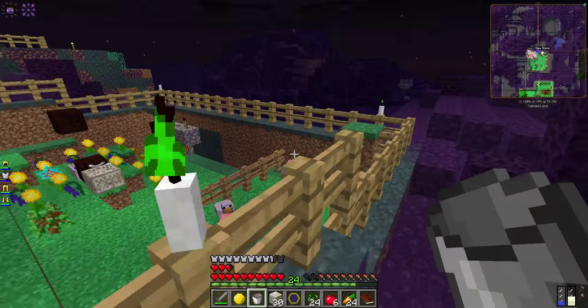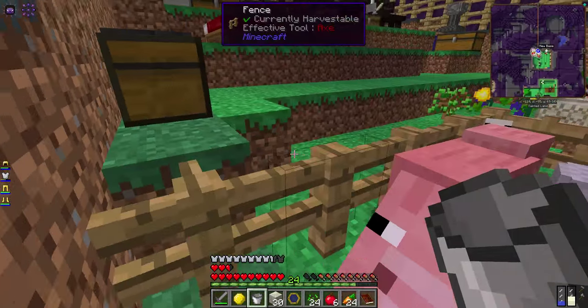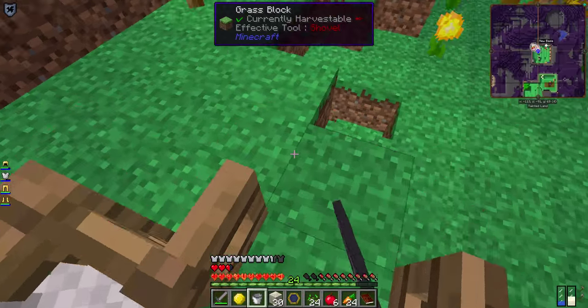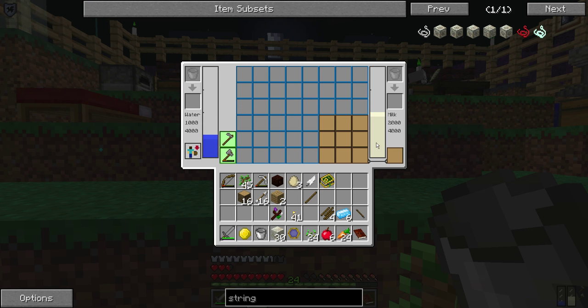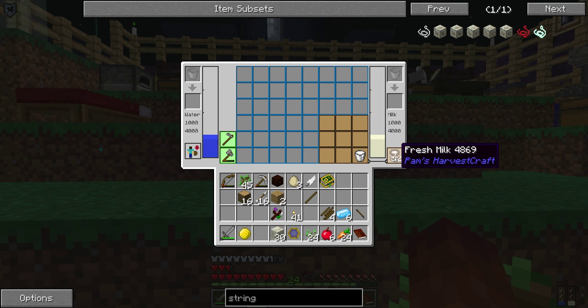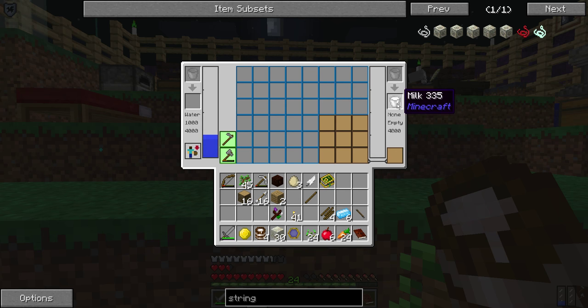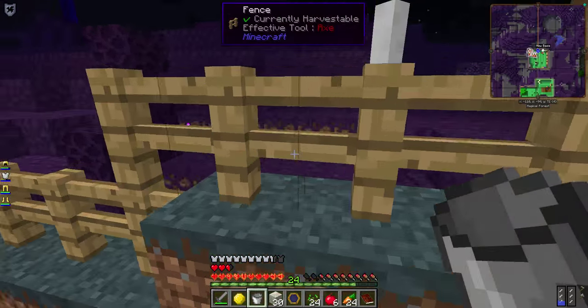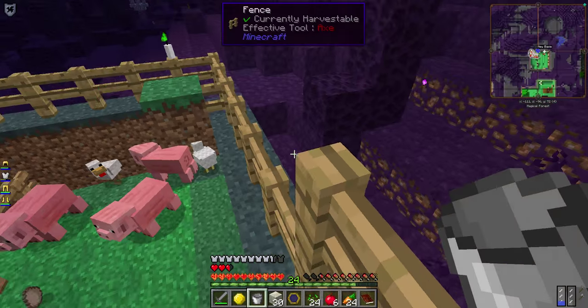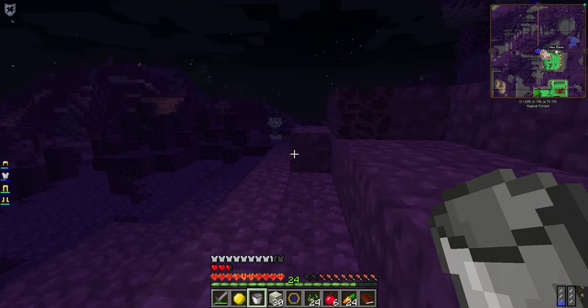Let me clear out some space first. I've got milk over here, water over here — I'm going to go ahead and take the milk out and turn it into fresh milk using Harvestcraft to get my bucket back. That'll be useful later but I need the bucket right now. Let's get our bucket back and head out — I know there's some lava this way.